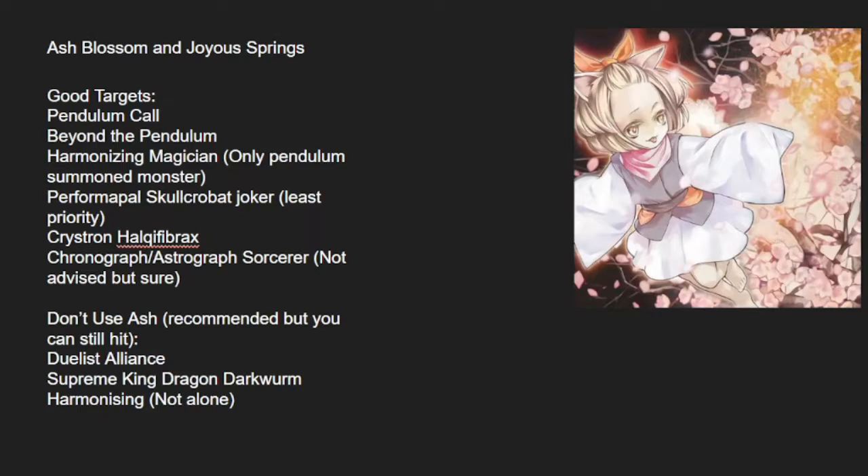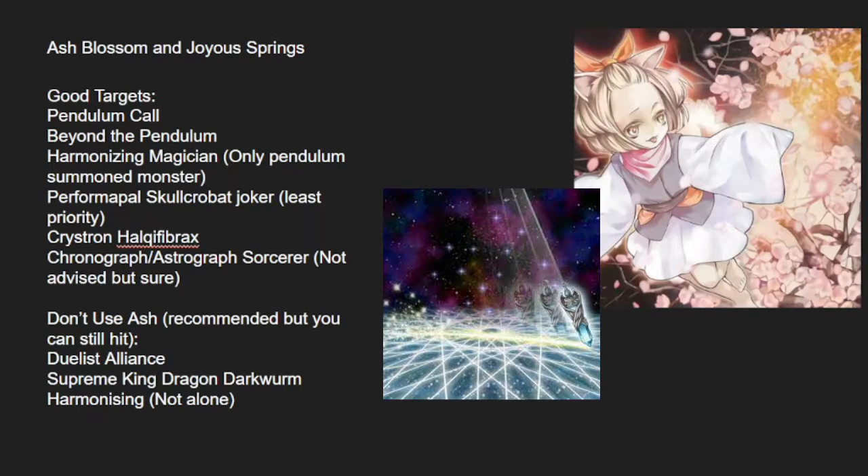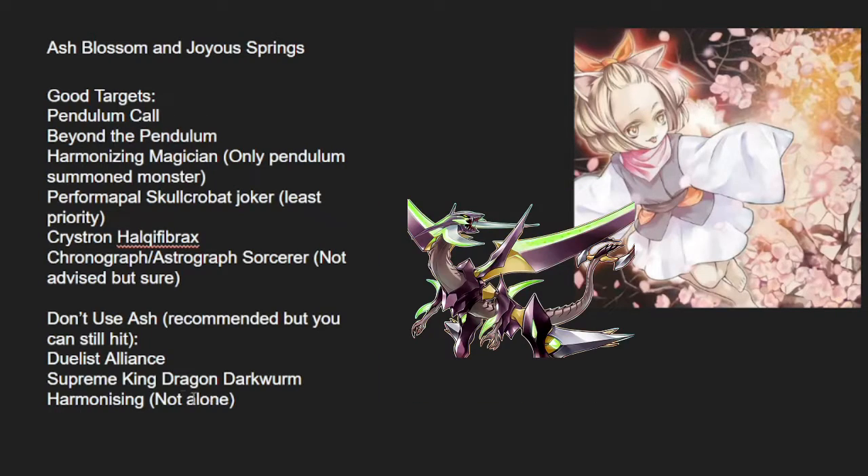Now for cards you shouldn't Ash — though you technically can still hit them. Duelist Alliance: you should wait on it and focus more on targeting Pendulum Core instead. Dark Worm: I don't see the point — if you Ash it you prevent Gate Zero, but I don't see why you'd want to Ash this card at all; it's completely pointless. And Harmonizing, like I said, no point Ashing it when it's not alone, once it's Pendulum Summoned a bunch of monsters.